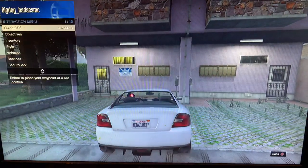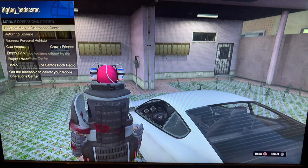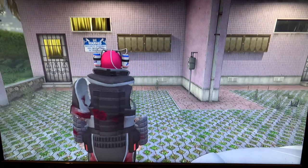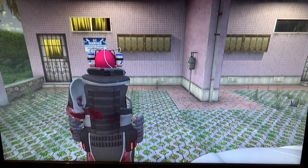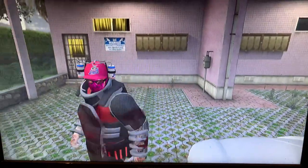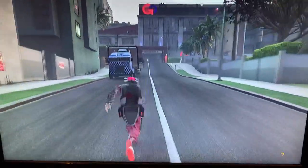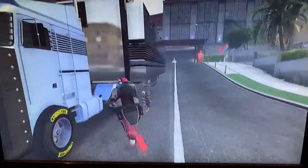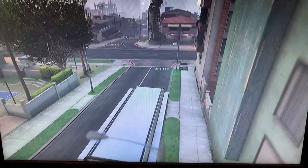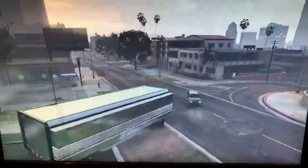Now I get off the vehicle and call my MOC — request MOC. You look towards this house where I'm at so the MOC will spawn behind you. I'm going to move my MOC real quick because it's too far up. When it's too far up, guys, you might spawn in the alley and that would be bad. We park the MOC right here.